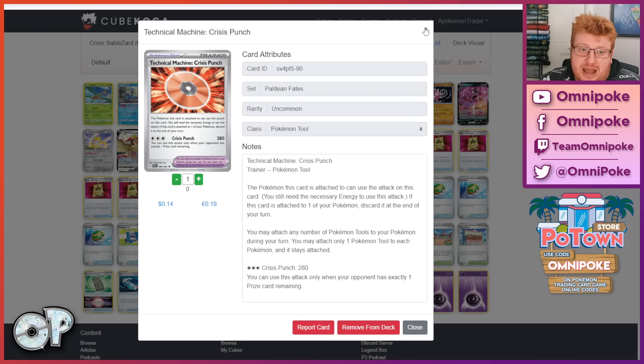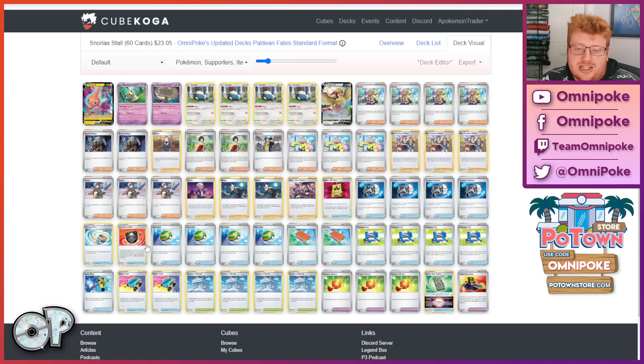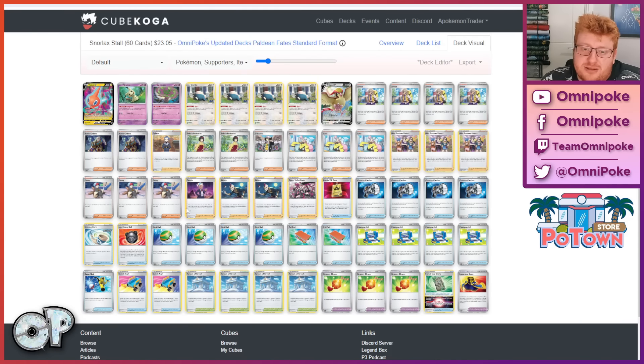Quickly touching on Snorlax — you have to be bold and brave to play this these days with so much Lost Box and Giratina. But if you want to go for it, I like the Double Sidney for Sinnoh — it gives you a fighting chance while your other matchups are still solid. You are still the boogeyman in the room, a really frustrating deck to go up against, and players who don't play perfectly against it find themselves losing when they really shouldn't. A stock list is my policy right now.